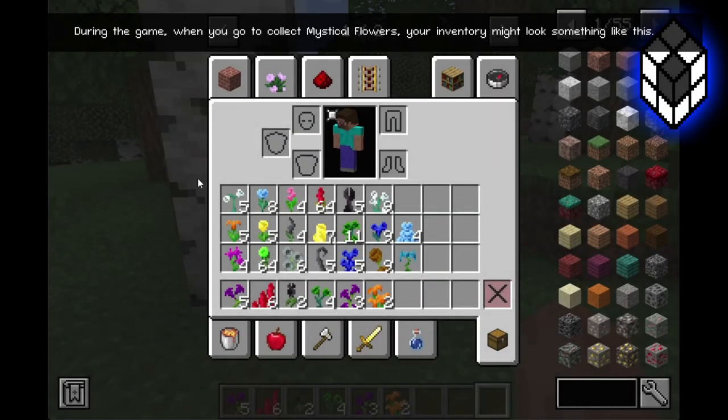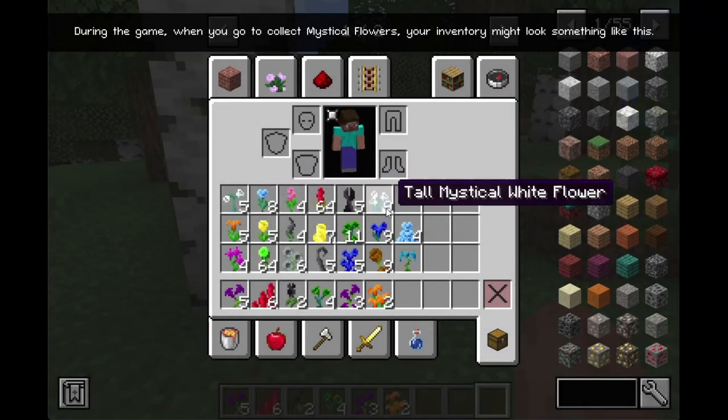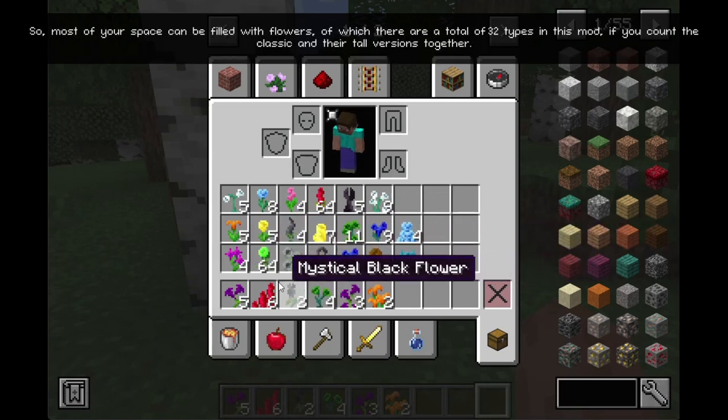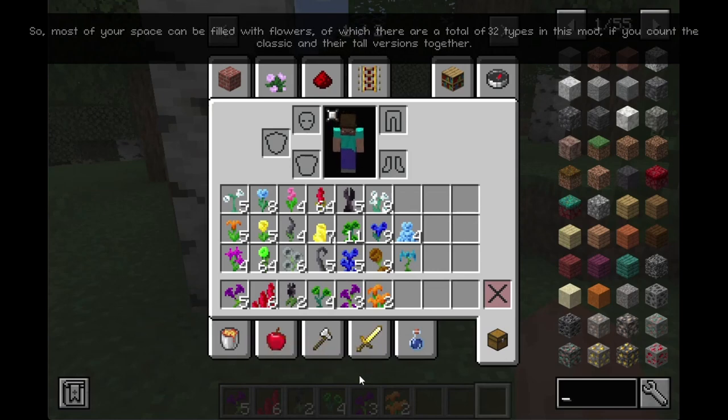During the game, when you go to collect mystical flowers, your inventory might look something like this. Most of your space can be filled with flowers, of which there are a total of 32 types in this mod, if you count the classic and their tall versions together.